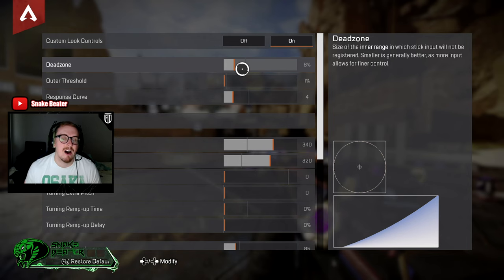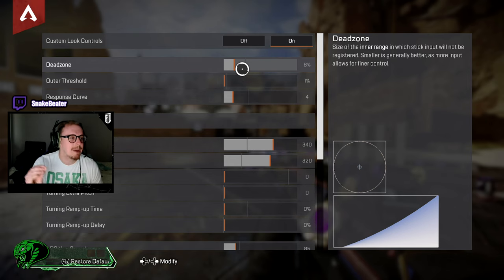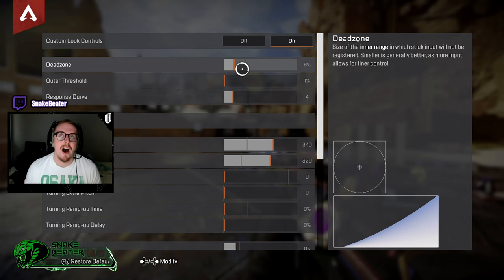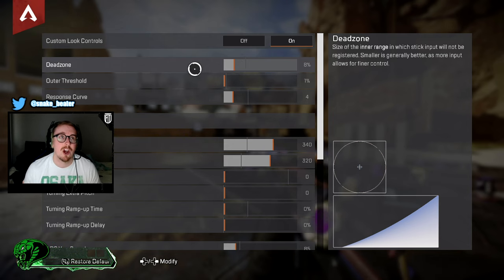You can have deadzone higher if you feel like you've got a very twitchy hand and you react a little bit too soon — that would delay it slightly. But I find if it's too low it feels twitchy, and if it's too high it feels too dull. Set it just at the point where you get rid of the stick drift, so it kicks in as soon as you put enough pressure on the analog stick.